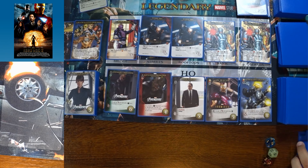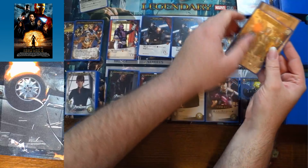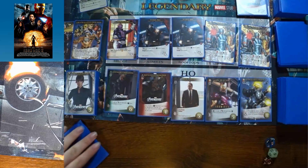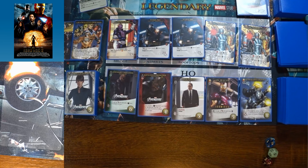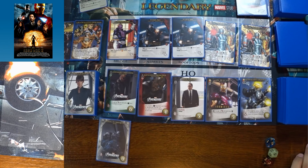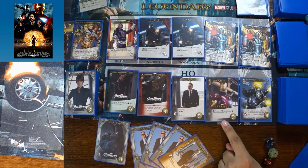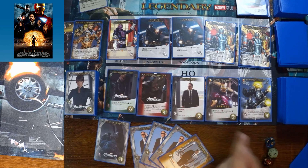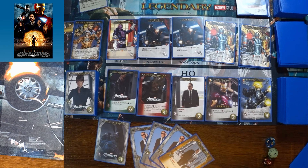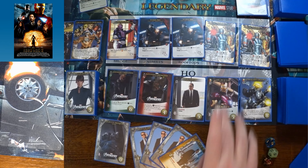Baron Zemo doesn't escape but Ultron captures Pepper Potts. One player can't fight anyone this turn but has five recruitment points. They purchase the Arc Reactor card. The conversation touches on how Repulsor Rays require blue cards to get their special synergy effect, and the Arc Reactor is identified as a strong tech card.